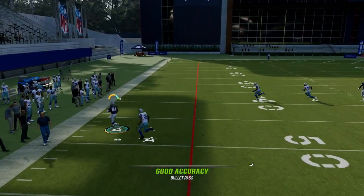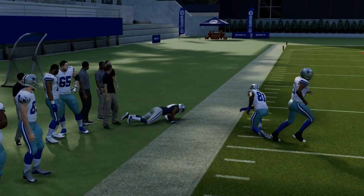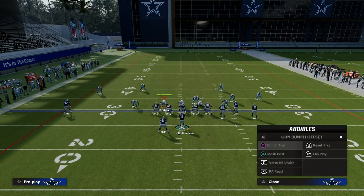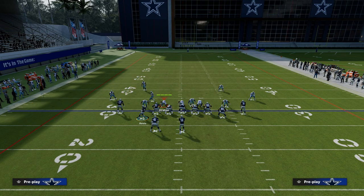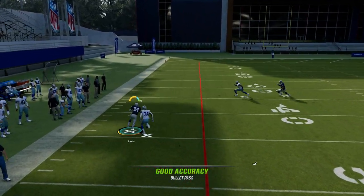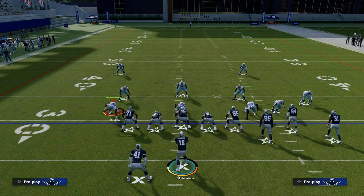One of the big keys to this offense is the fact that the slot receiver is pretty hard to defend in man coverage. So if they want to play you in man coverage, all you want to do is utilize this corner route on the play Flood. They're going to have to do a lot to stop this specific play, and this is really the most meta play in the game. The corner routes from the slot receivers are really the best way to attack man.